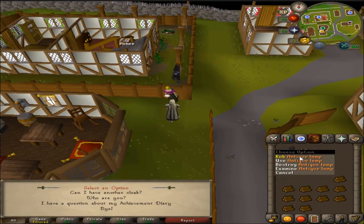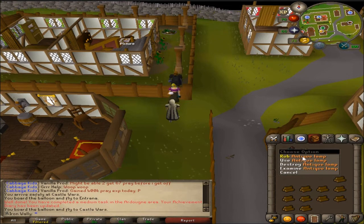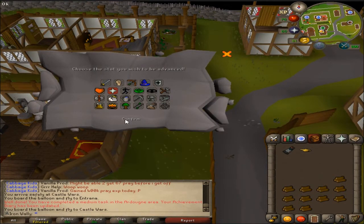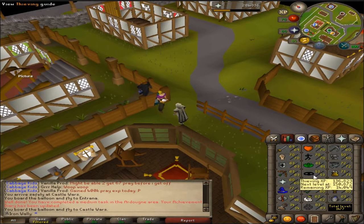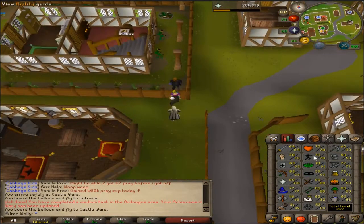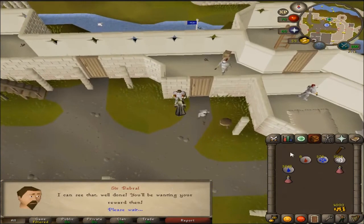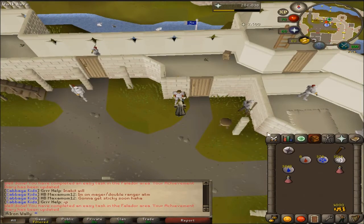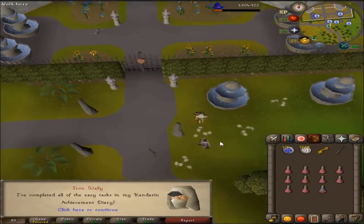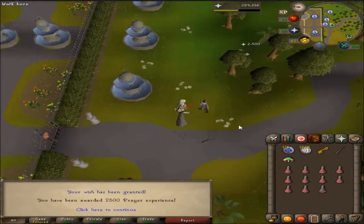I finished my Ardougne Medium Diaries. I decided I'm gonna do as many of the Diaries as I can — the easy and medium ones for every single thing. Relatively easy, just a few quests. That way I can get all the lamps, put them on prayer, get some free XP before I have to start grinding everything out. I might be able to get to like 62, 63 prayer before I have to start grinding, and that would definitely help a lot. I'll just be doing these in between Slayer. Here are all of the easy tasks in the Falador Diary — Falador Shield 1, 2,500 prayer experience. That is all of the Kandarin easy tasks complete — nothing really useful, but some more XP.